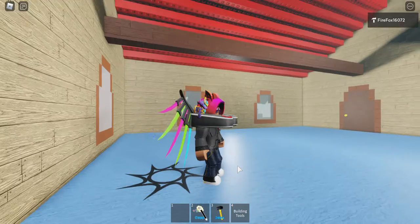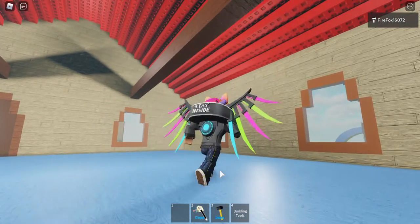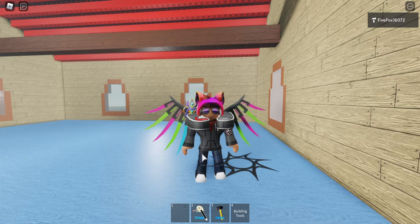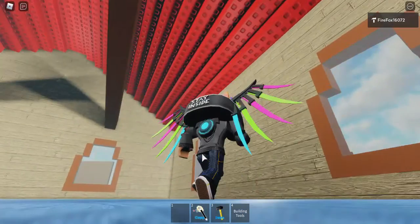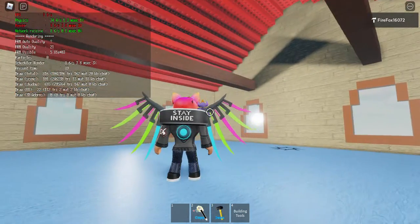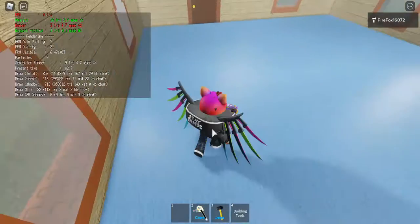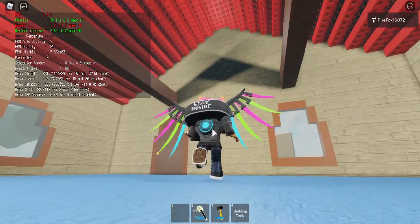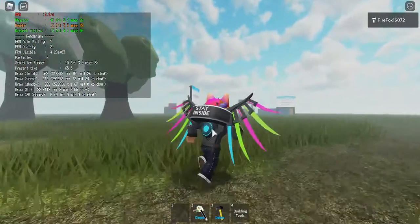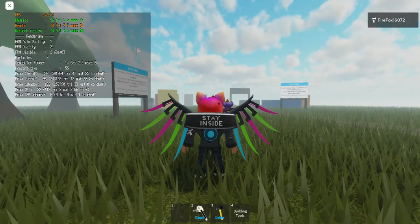Hey guys, today we're doing a promo of a showcase game I've been working on, fusing the classic 2008 Happy Home map into a showcase lighting scenario. Inside it's already so realistic it's lagging my computer — I'm getting less than eight FPS. Now see the FPS when I go outside — the house is more laggy than the outside. Let's go out — the FPS just went up by three, four, and five.